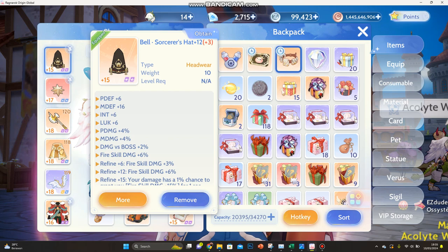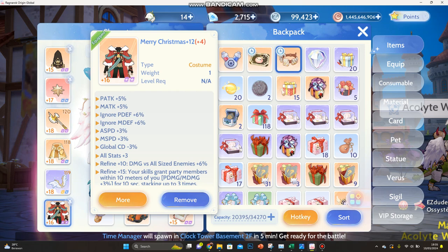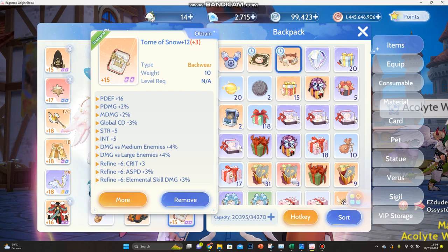I use the Strawberry Bear Cookie, which gives more fire skill damage. Since I was using Blaze for PvE, I'm still using this, but the best option is the Christmas Box. This one here is mostly for attack, and this one is an all-rounder — best for all jobs.